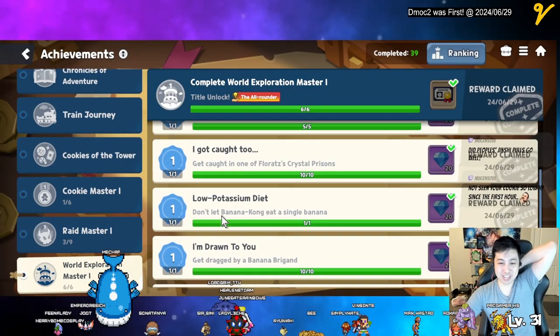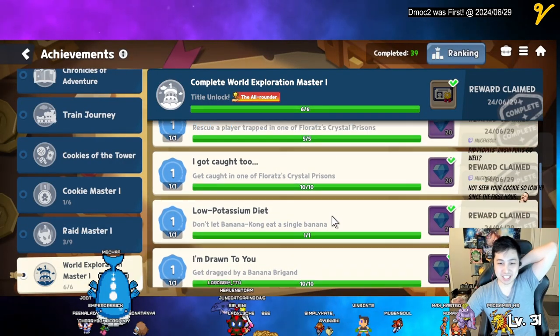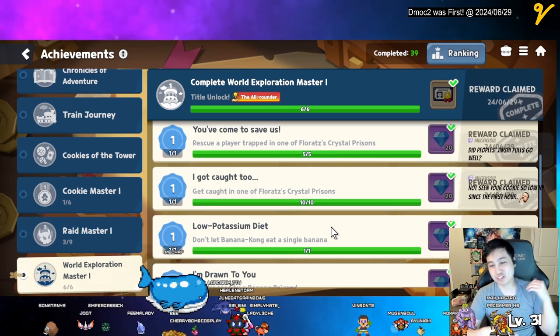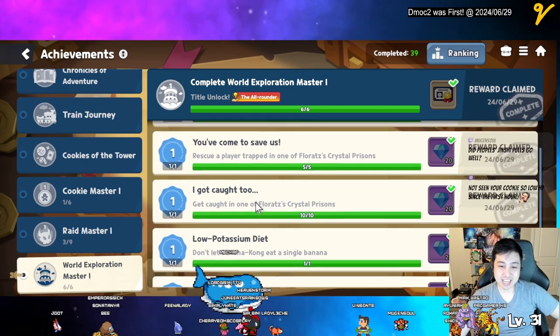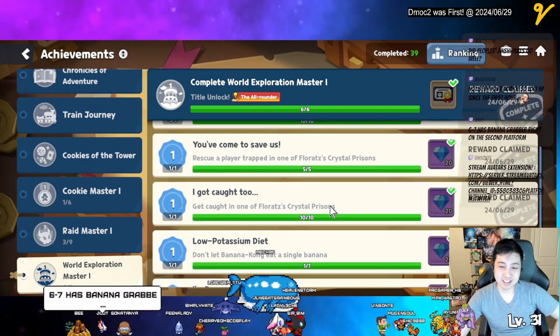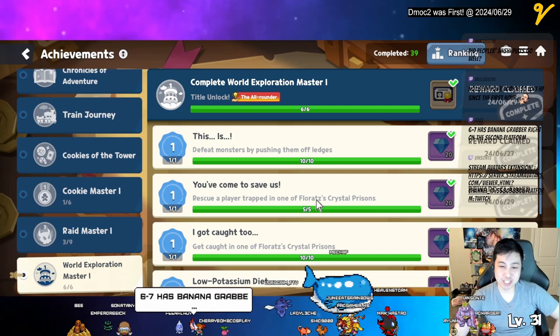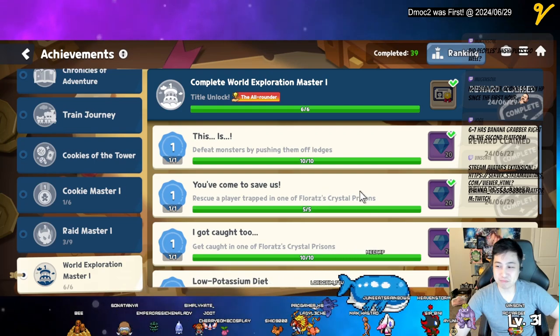This one is spelled sub-spanatory. Don't let him eat any single bananas. You can always come back when you're stronger, or have someone just carry you. And then you gotta get caught by the ice prisons ten times, and then you gotta rescue a player — so you gotta do this in co-op.